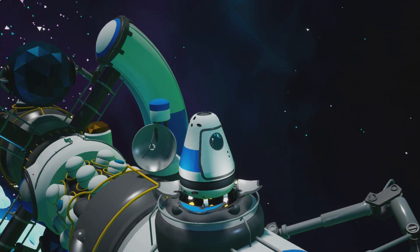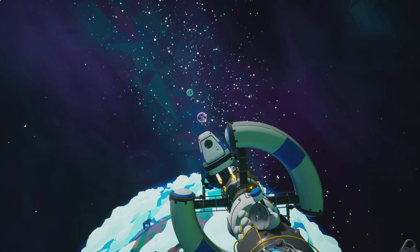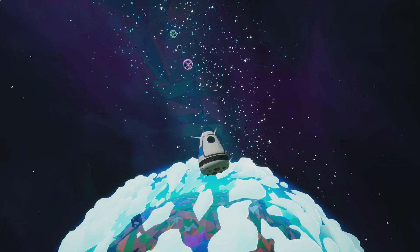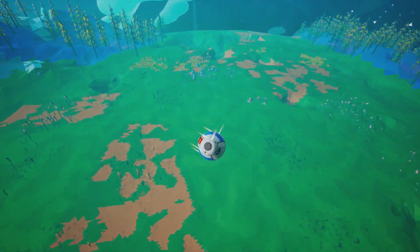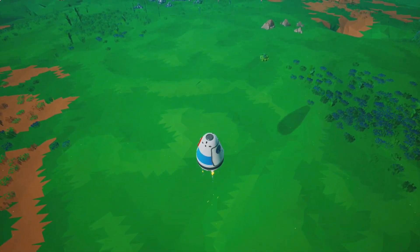The pod will leave the space station and it'll take just a minute to get down to the planet surface. It's pretty quick, but you are not actually in control of the pod — this is just an automated process where it lands on the surface of the planet. We'll need to exit the pod in just a minute and then work on finding one of those research samples, which should be fairly nearby.